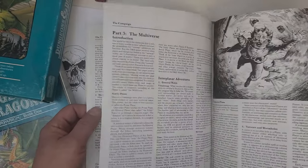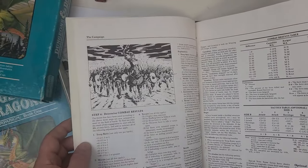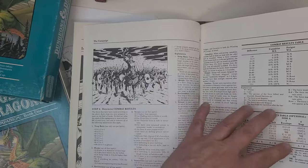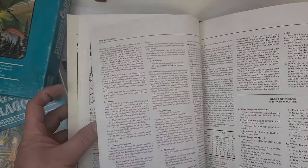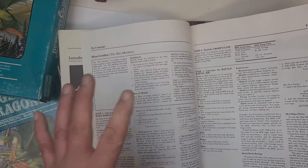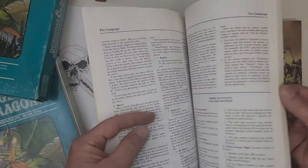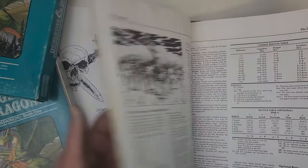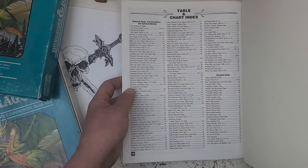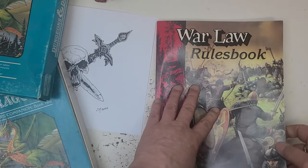I was able to adapt War Machine because a d20 system and a percentile system are essentially the same thing — one's in increments of five and the other uses percentile, but I could pretty much just work it out and wing it. As long as you use the same system for both sides to figure out the combat factors, it worked really well. War Machine is about six to eight pages versus this, which is 160 pages. For me, even given my preference for simplicity, I went with the companion rules and didn't use the Rolemaster rules.